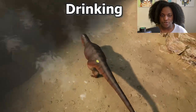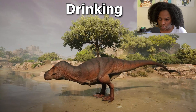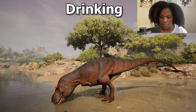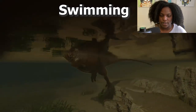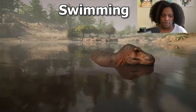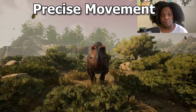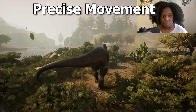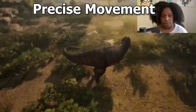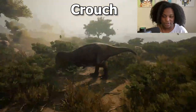We have the drinking animation — he is very cautious at the water. The swim animation — he is super slow, very slow swimmer. Here's precise movement — he turns really well in place, pretty fast. And here's the crouch — barely looks like he's crouching at all.